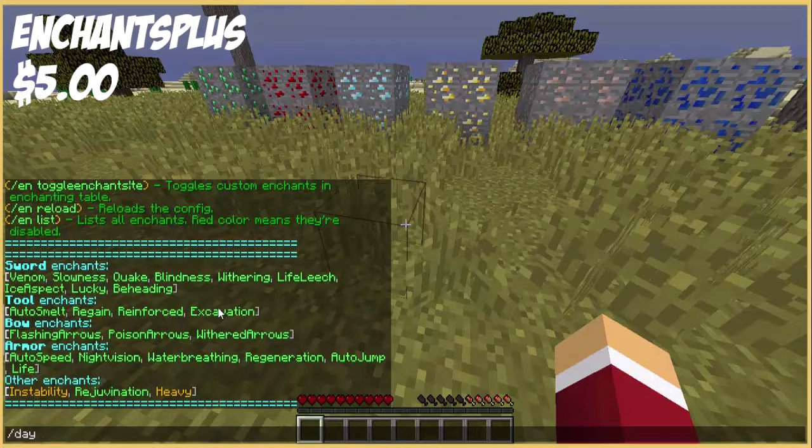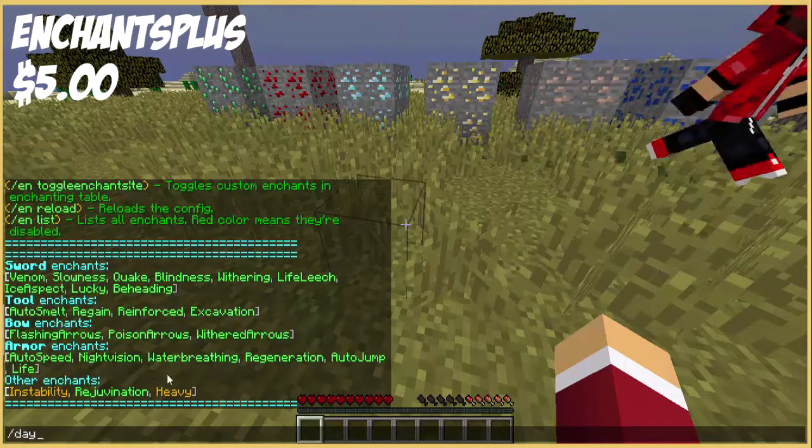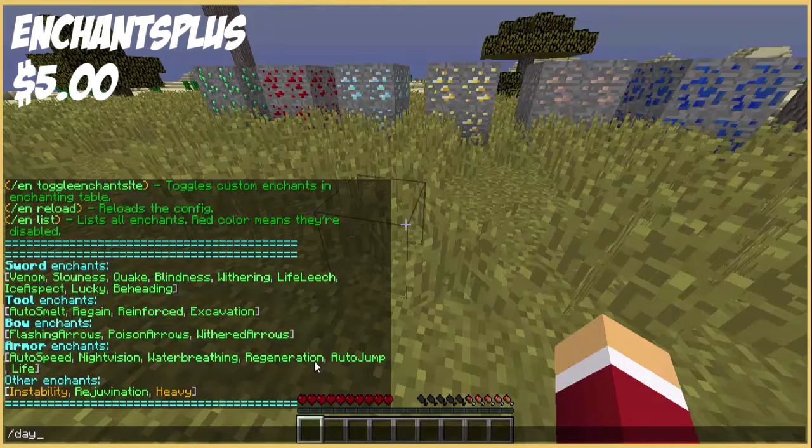That's basically what Excavation does - it's like another MCMMO thing but much, much better. Bow enchants: flashing arrows is basically blindness for bows, withered arrows, and poison arrows obviously poisons your enemy. Armor enchants: autospeed gives automatic speed, night vision gives auto night vision, water breathing gives automatic water breathing, regeneration gives you regeneration, auto jump boost, and life gives you extra hearts which is configurable in the config.